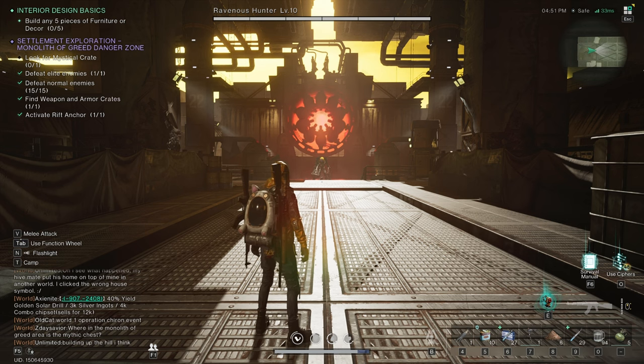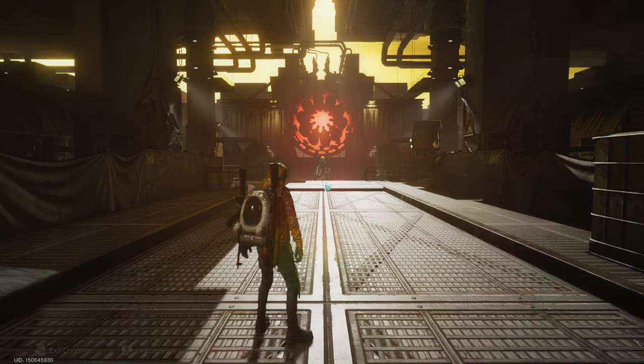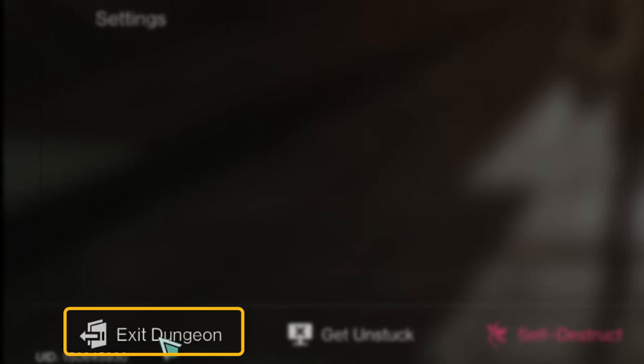If you find yourself overwhelmed, or even just in a dungeon you don't want to be in anymore, simply hit Escape, and in the lower left, select Exit Dungeon.